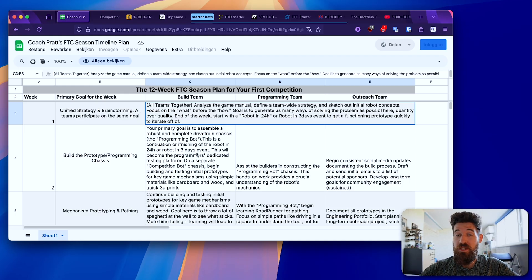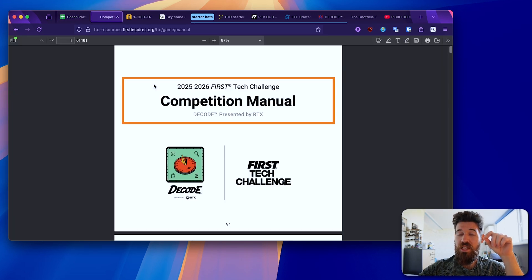I don't think you should be building a robot the very first day — I think that is a poor plan. If you fail to plan, you plan to fail. One of the best things you could do at the start of this week is read that manual and make sure you really understand the scoring criteria.